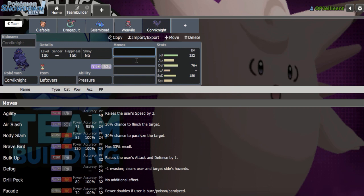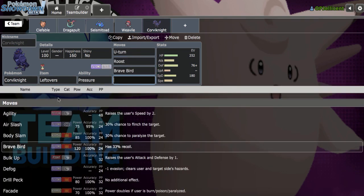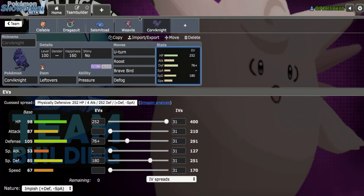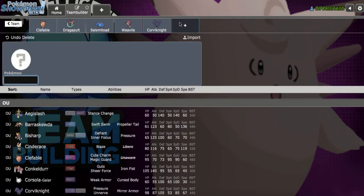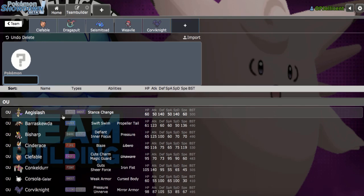I was thinking about minus Speed, but let's speed tie with the plus Bulky Corviknight. Let's run U-Turn, Roost, Brave Bird, and Defog — obviously I need Defog for Weavile. From here, we still don't switch into Galarian Darmanitan, which is really sad. Aegislash is not a switch-in either.